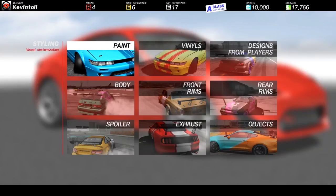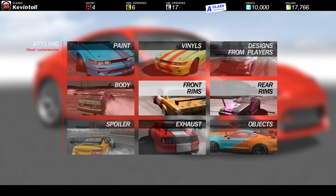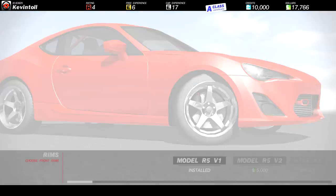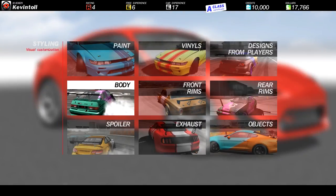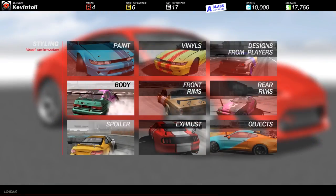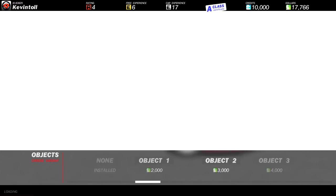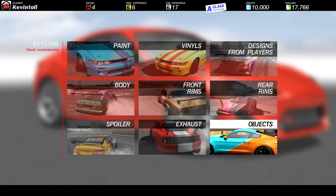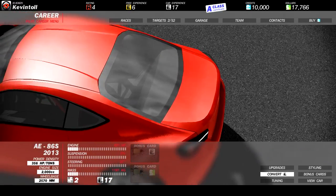In styling we've got a lot of things - paint, vinyls, designs from other players which won't be in the game yet. A big aspect here is front rims and rear rims, so you can have two different style rims, which is what people have been asking for on Forza for a long, long time. It just adds that extra little bit of style. You've also got body kits - you can have a rocket bunny if you want. You've got spoilers, exhaust, objects. Objects kind of ruined it for me a little bit - you can have police hot dogs on your car. I thought they were keeping it real, but if you want to add those you can.